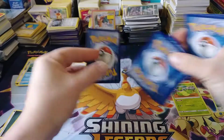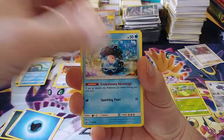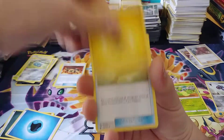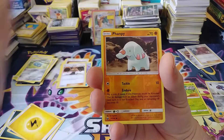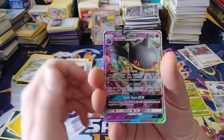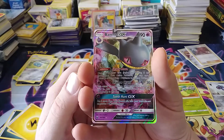Last pack. Last chance for an ultra rare. We have Clampearl, Skitty, Lotad, Seedot, Beldum, Electric Energy, Life Herb, Gorbis, The Masked Royal, a Reverse Fampi — and we get it! We get a Benet GX on the last pack! How about that?